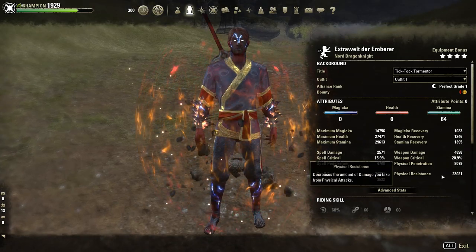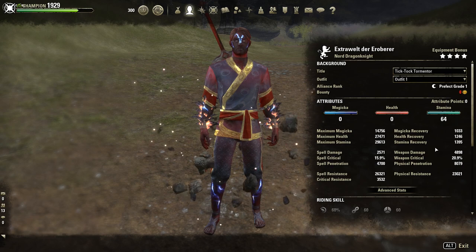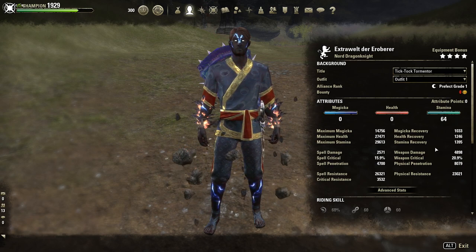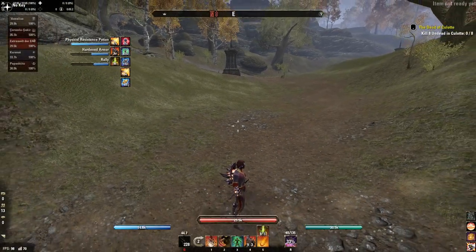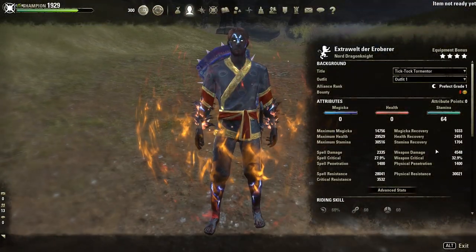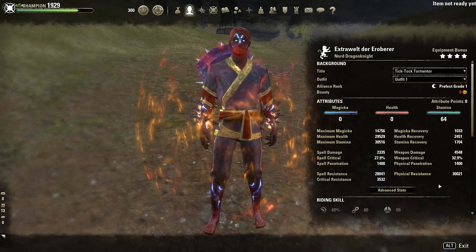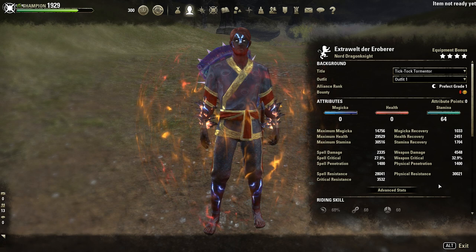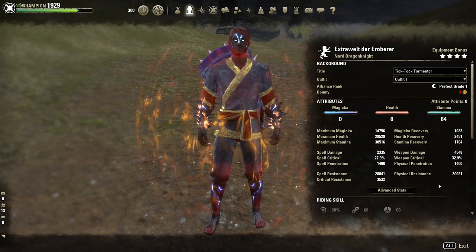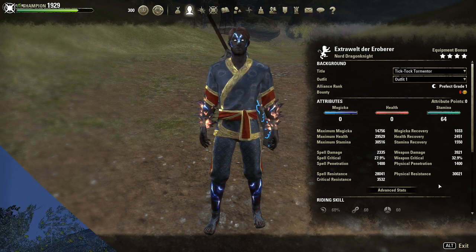A quick look at the full buffed stats: 4.9k weapon damage, same penetration, 1.4k stamina regen, 1k magicka regen. On the back bar: 30k physical resistance, 28k spell resistance, and 3.5k impen — a ton of impen. You could also go for more sturdy pieces. 29k HP with minor toughness, and 30k stamina.